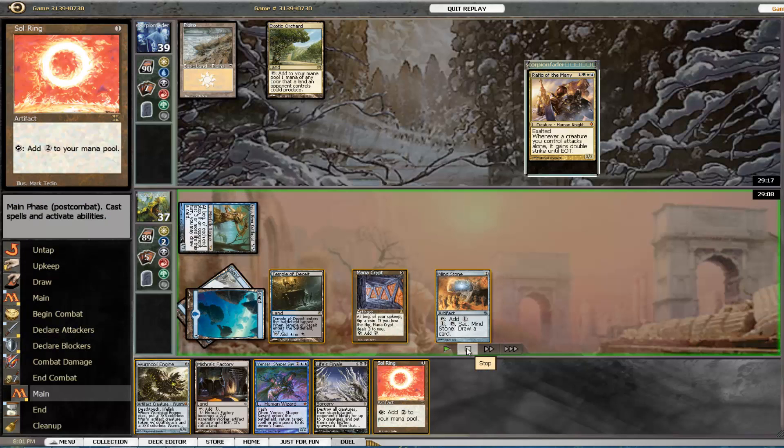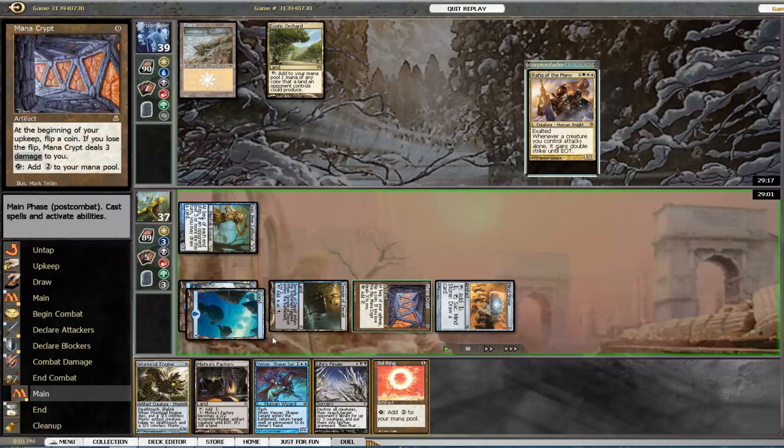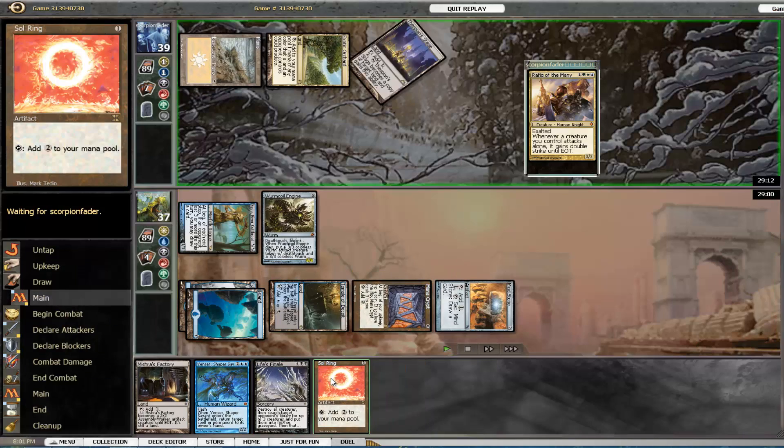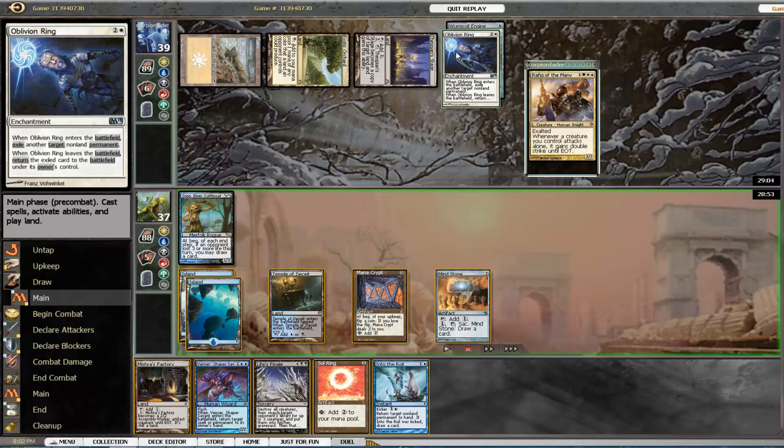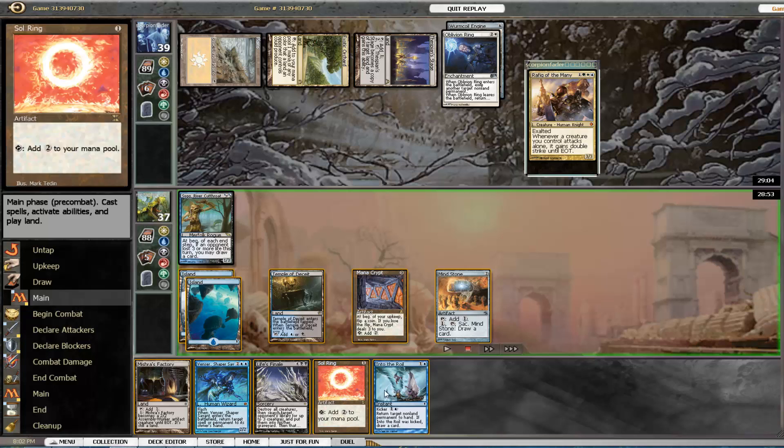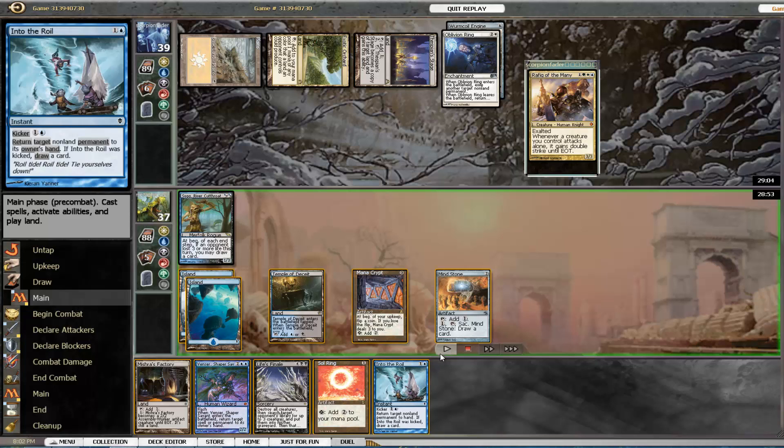So I swing for 1 here, and now I can still cast Wormcoil Engine without Solar Ring. My opponent cast Oblivion Ring on Wormcoil Engine, which is fine because we had Venser in hand. But we just so happened to draw into the Into the Roil as well.